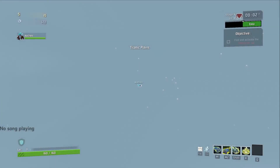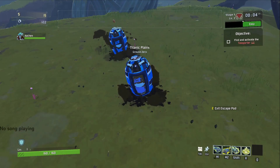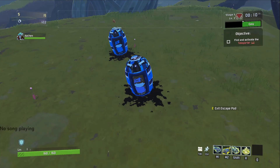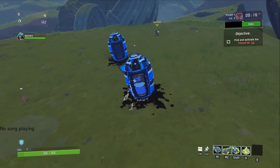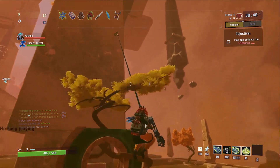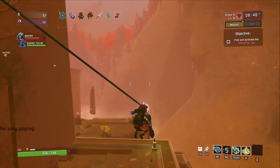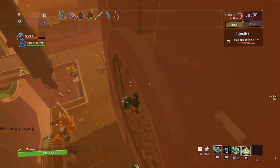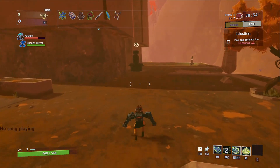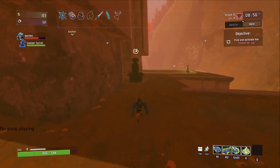The maps in Risk of Rain 2 have a ton of secrets. For example, there are the Newt altars, which will be hidden all across the map, so make sure you know where most of these are. If you ever need to go to Newt to buy lunar items or to upgrade your items, you can. There are also the plates in the desert map, which will help you unlock the rings — the bands.